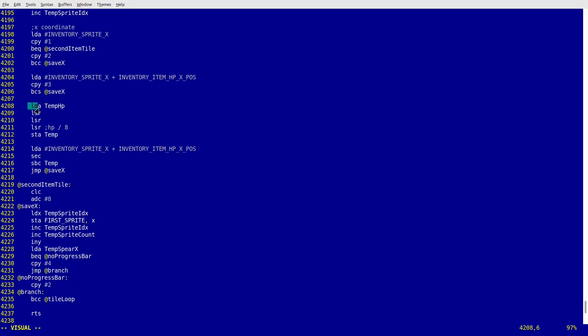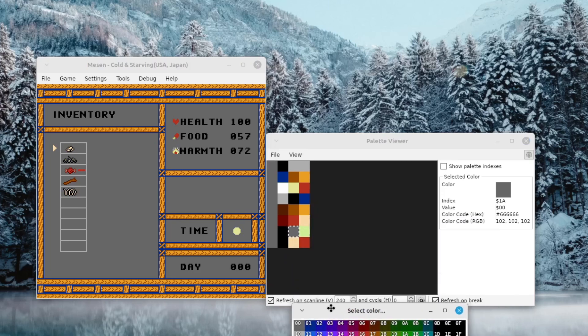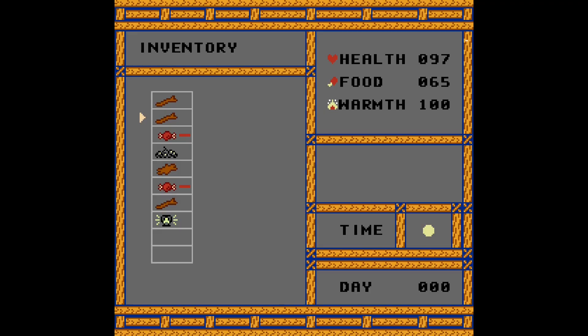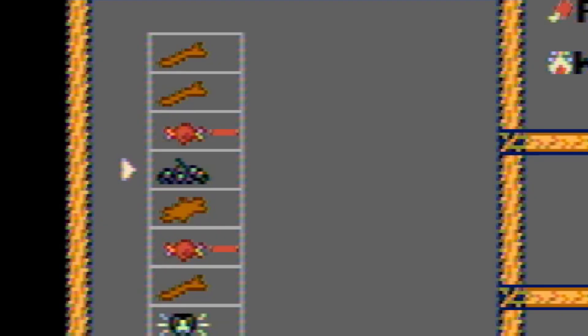Thanks to this change, in order to calculate the second sprite's position I only need to shift the bytes of the item HP value to the right three times and add it to the sprite's origin. Unfortunately, to give the second sprite the background color I had to sacrifice one of the four sprite palettes, so I robbed other sprites in the menu screen of the color red. Now, as you see, the berries are gray — although with a composite video signal it might seem there is still a color left there.